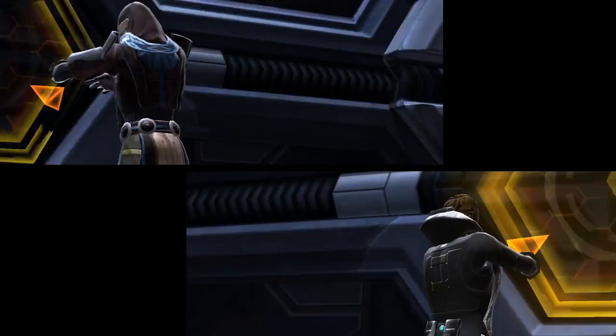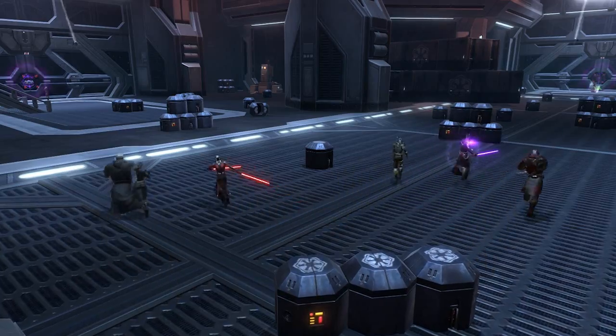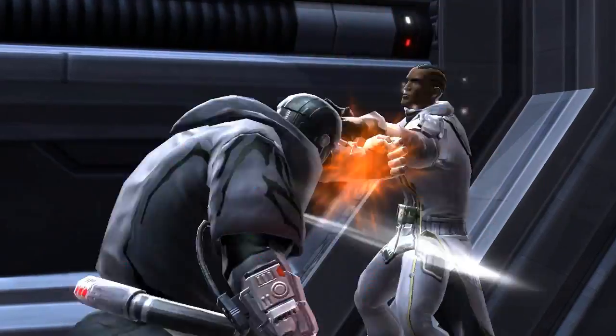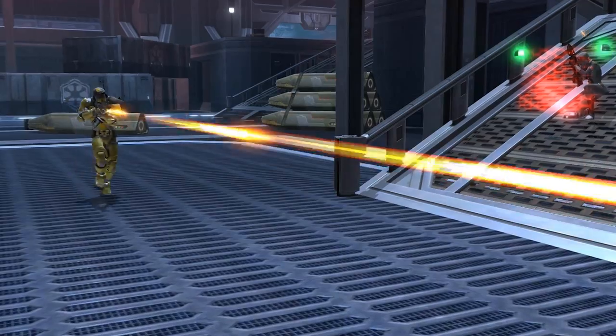Place the explosives on one of the doors. Alert — unauthorized arms are detected. Ensure the enemy doesn't disarm it before it detonates.